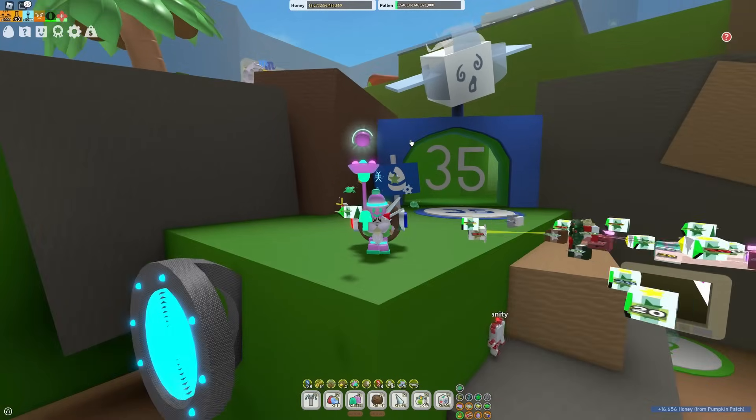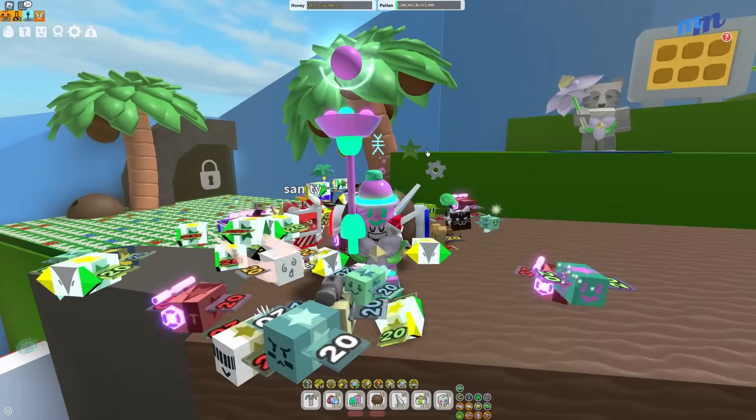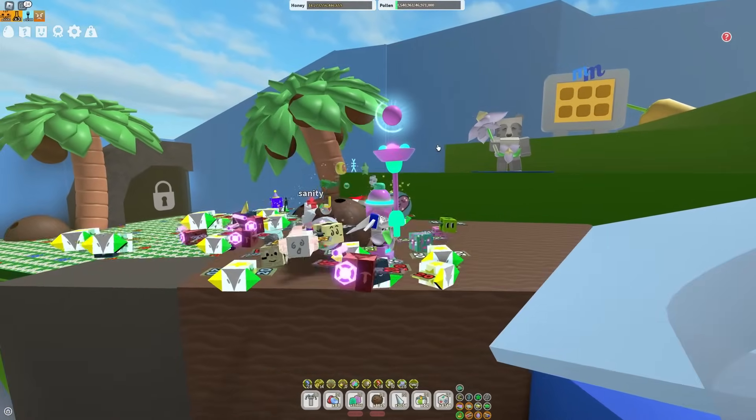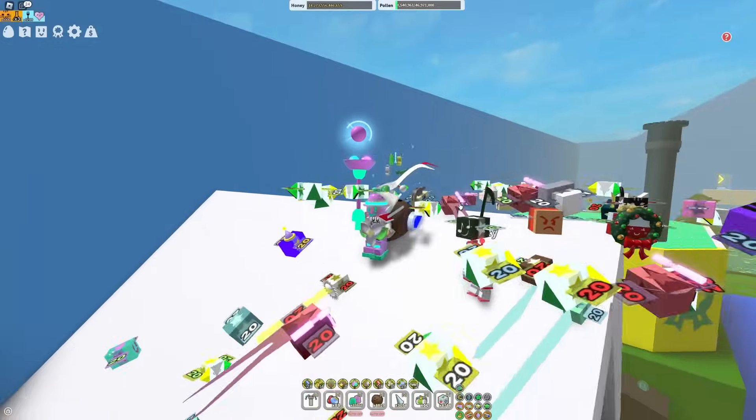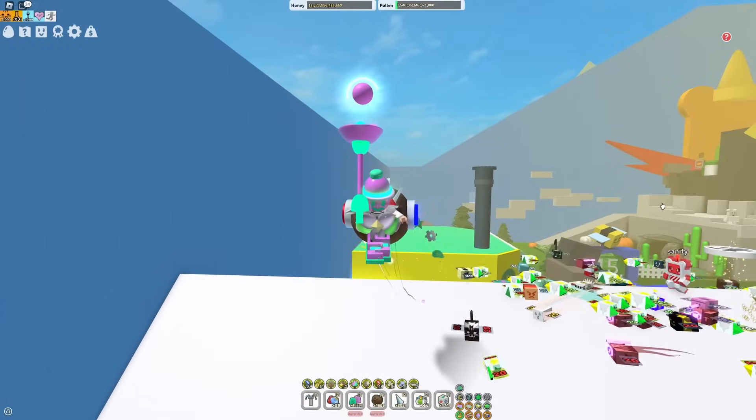Keep in mind, in order to summon a windy bee you can donate 3 glues, 3 jelly beans, or a star jelly, but there are other better things to donate as well. Check the description to see if I've posted any new methods, because I'm probably forgetting a couple.